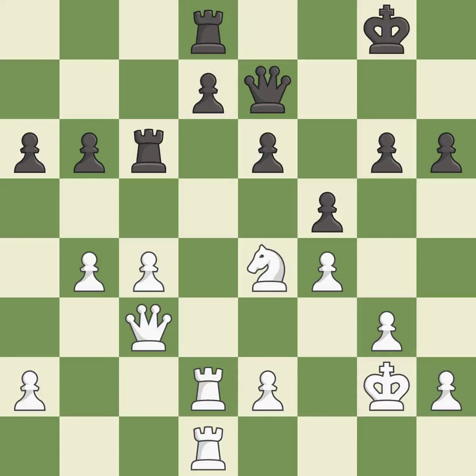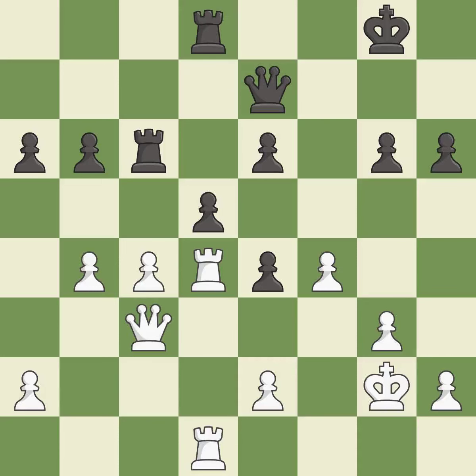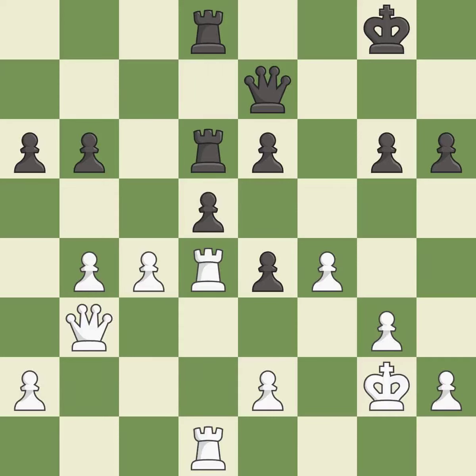This is the only move that works. Takes back — it is best. This is the strongest option. That's an unfortunate error — it is a mistake. This is the only good move — it is a great move. This doubles the rooks onto a single file, which allows them to team up to create threats. It is excellent.